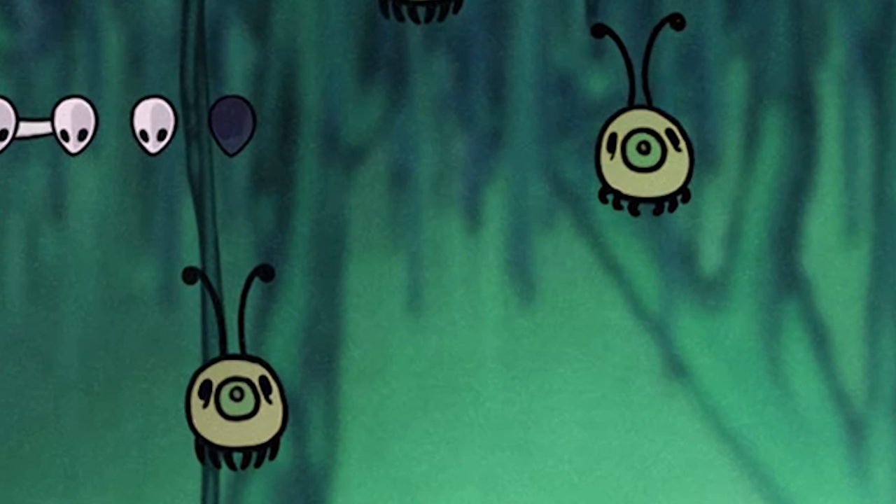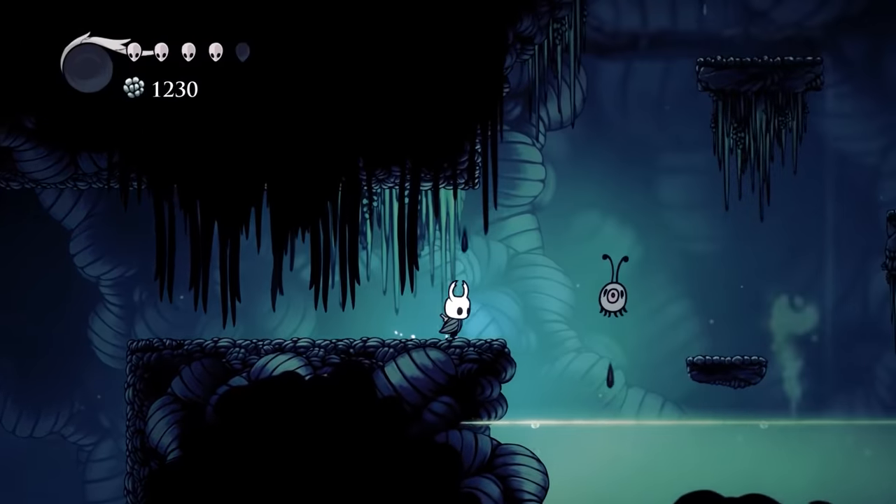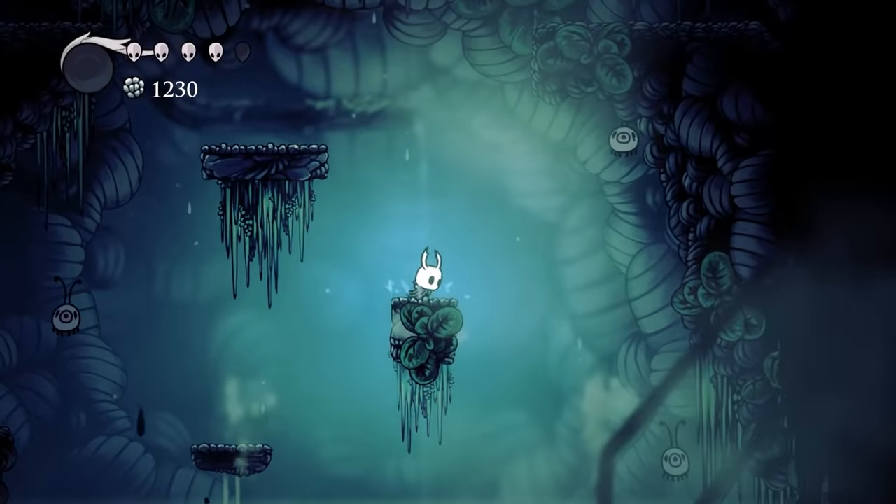In early development screenshots of Hollow Knight, the Harump enemy had a more green shade to its body, and it somehow looks even uglier than what we got in the final game.